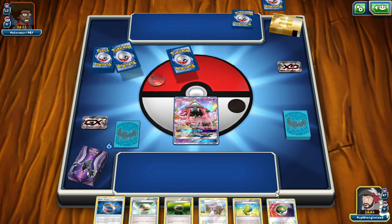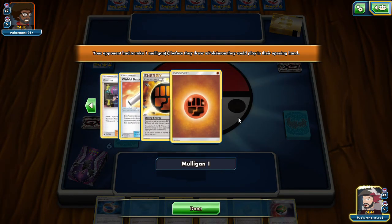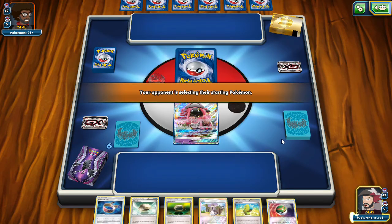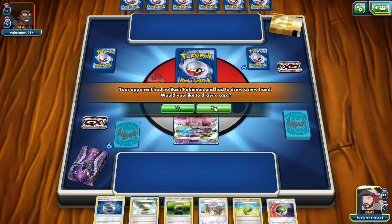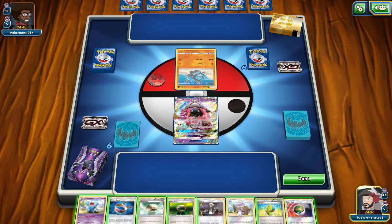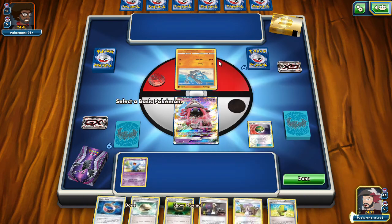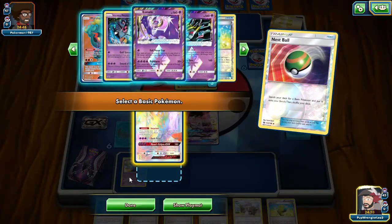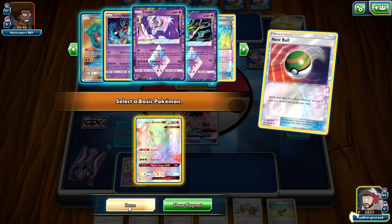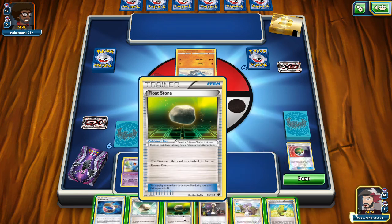Lele has two uses for most decks - a first turn thing they need, and a late game Guzma. That is generally the two things you grab with Lele. And I just top decked them both. Let's go ahead and Nest Ball. Get the face of the deck here. I believe that's the best option. We're going to get that so we can Floatstone it.